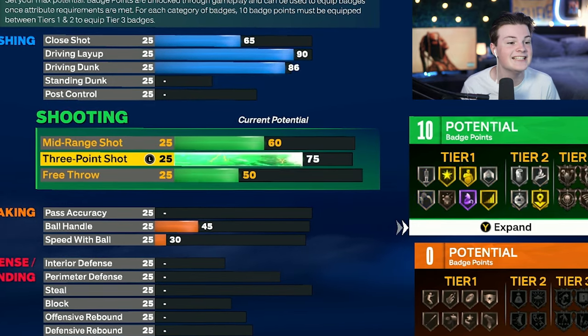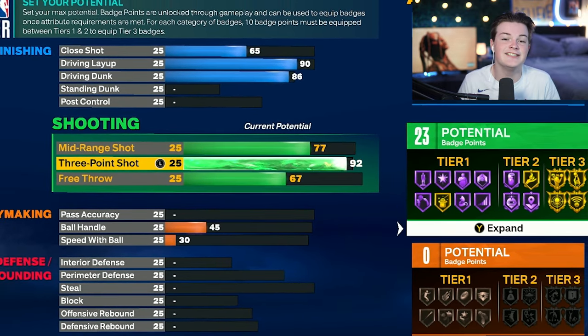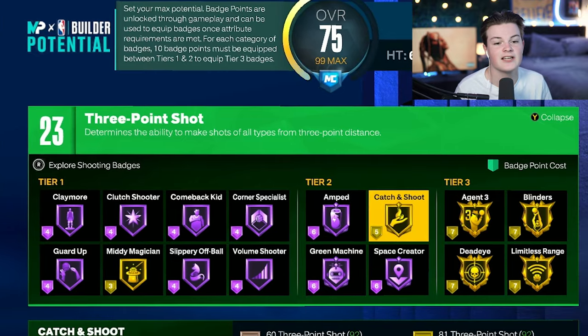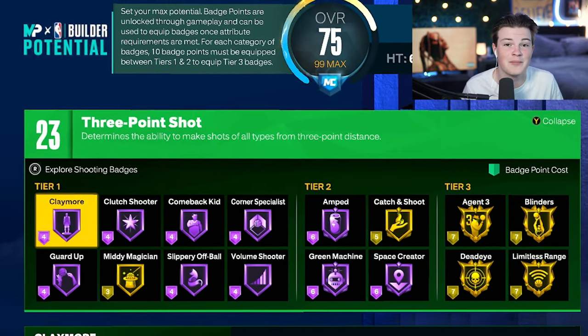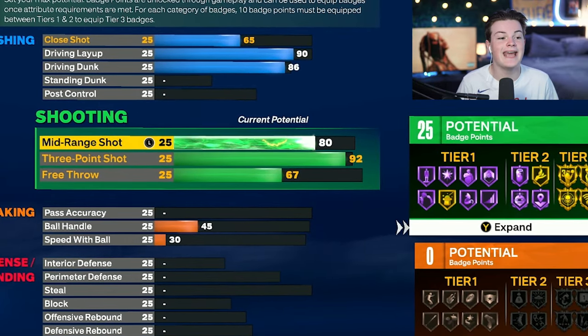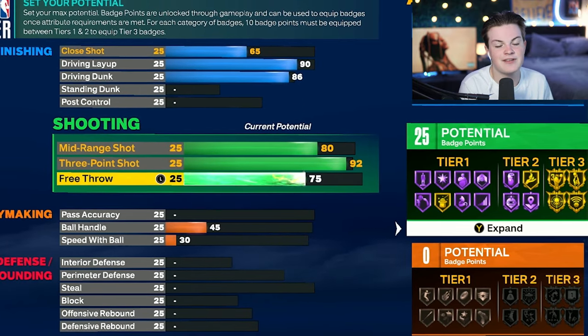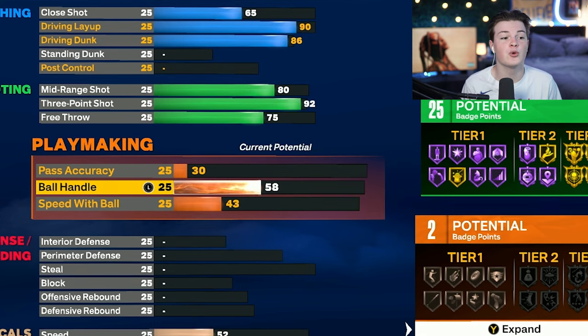Moving on to shooting, we're going to have a 92 three-pointer, which brings up our free throw and mid-range as well. A 92 three-pointer gives us the gold limitless range badge, and we get almost every other shooting badge in hall of fame as well. After that, bring your mid-range shot up to 80 and your free throw up to 75.